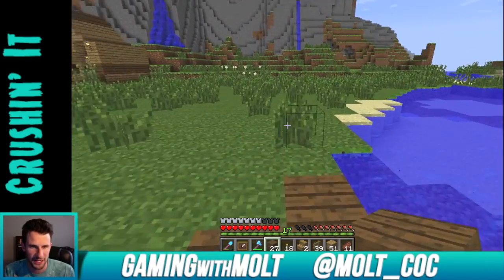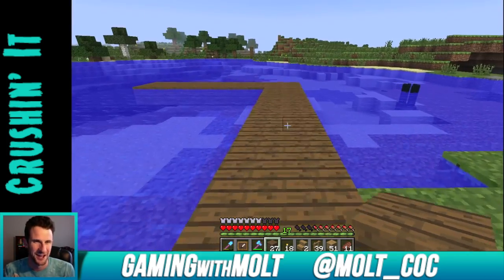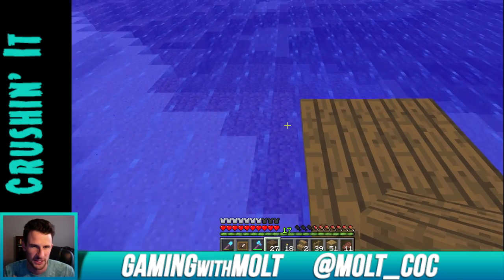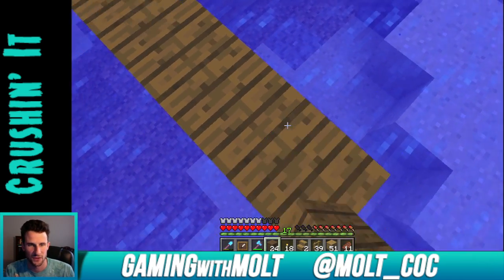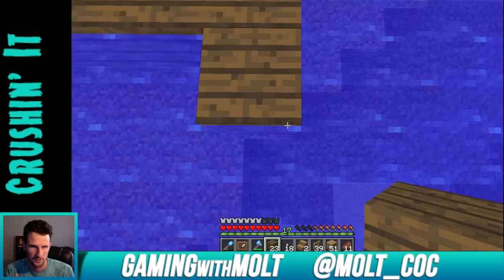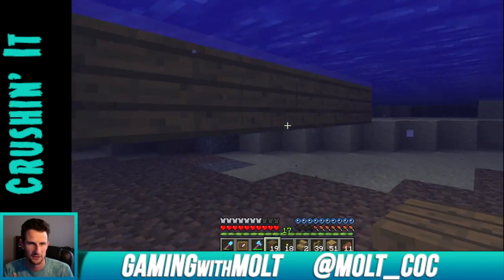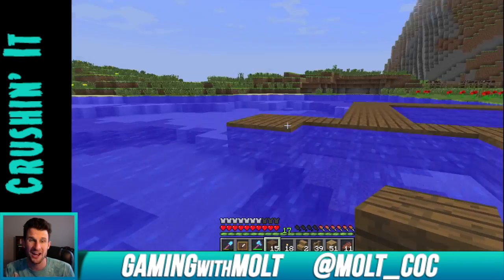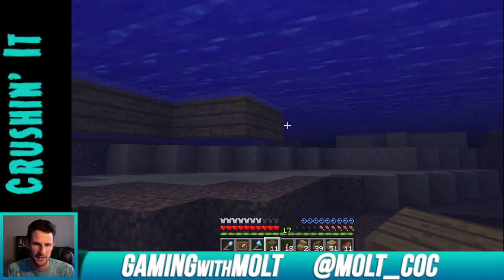We're gonna go ahead and build out right here. Might build a cool little sitting area, but probably not. We're gonna build this out and then at the end we're gonna build a boat out here. Let's build it out so we have somewhere to stand when we're trying to get on the boat. Let's go — one, two, three out — and then keep on going: one, two. We could also have two boats out here if we build out like this.